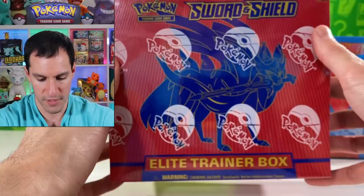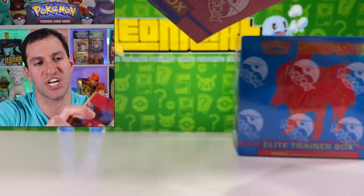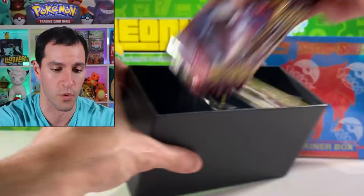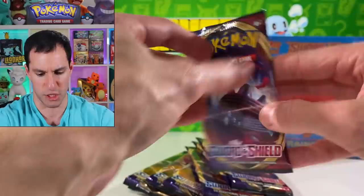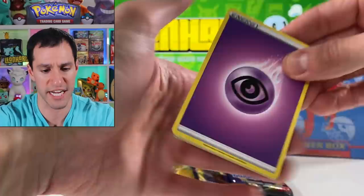All right — that was our good luck charm. I am going to try to pull some form of Zacian V. I really really want to pull a Zacian of some sort and hopefully this elite trainer box will provide that. There's the code card — good luck to whoever gets that. Should be eight packs, yes. Let me just peek in — yeah, so we have the elite trainer box ready.